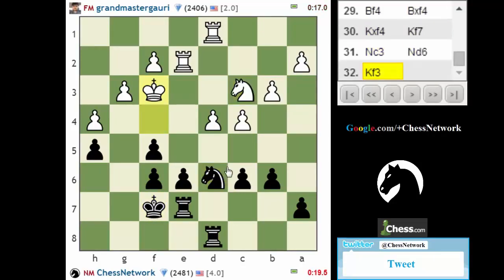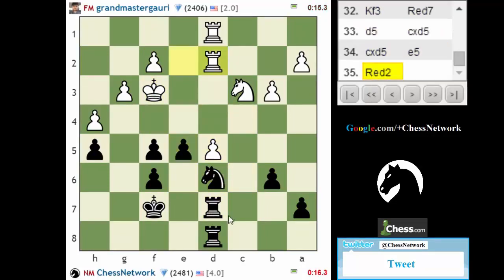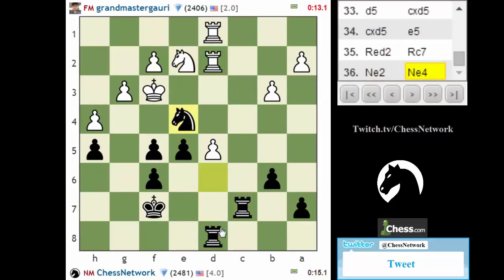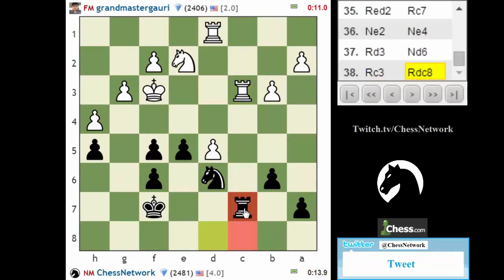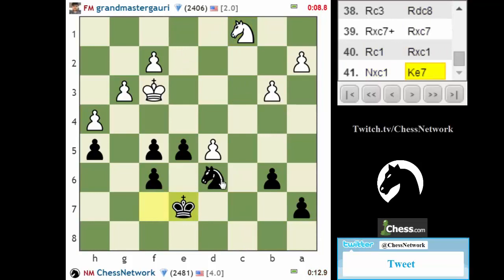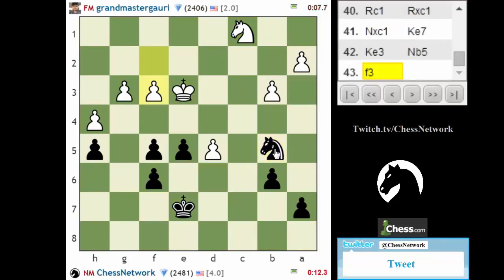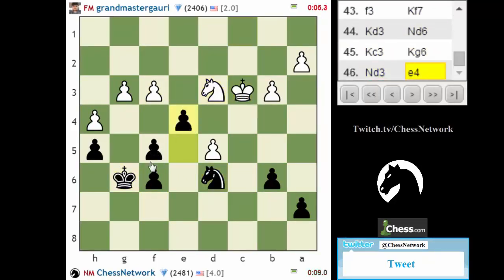My knight needs to do something good soon. I think this is a good structure change — I'm over on this open file. Let's get him back. Who's going to get the outside passed pawn first? Him, maybe. Have to be aware of that.